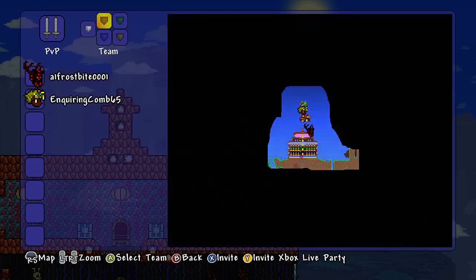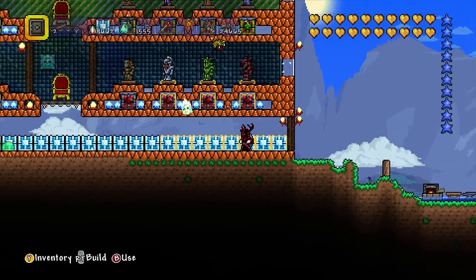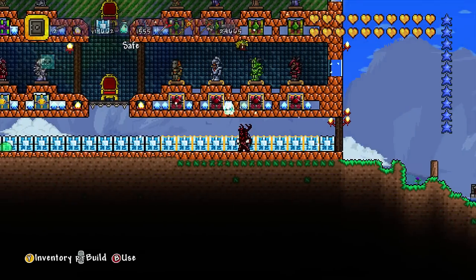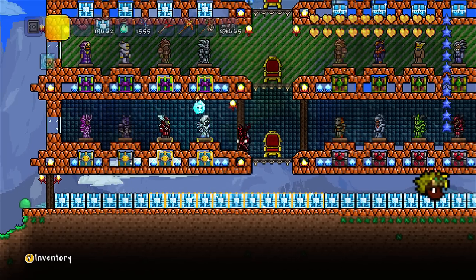So if you want to go ahead and join this map, go ahead and message at Enquiring KM65. It's pretty awesome. Let's just take a look at a couple of the cool items he's got - he's got potions and a load of other cool things. If you want to come and check this out, go ahead and message at Enquiring KM65.